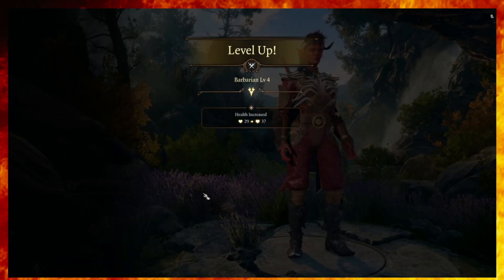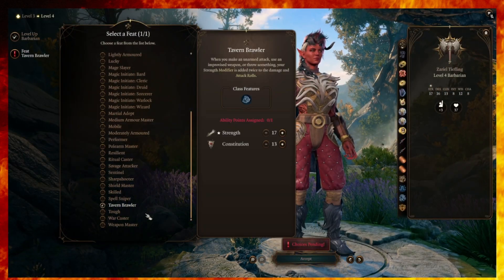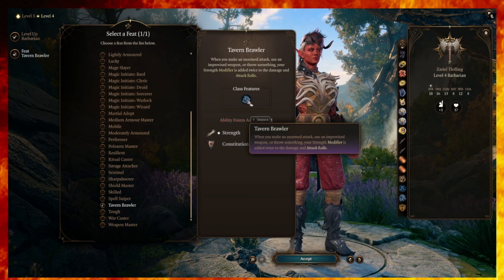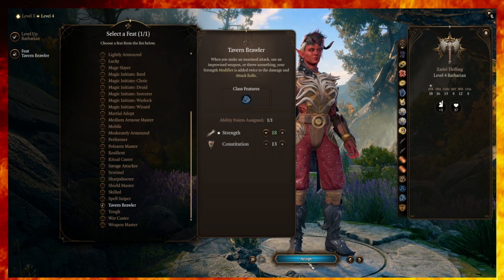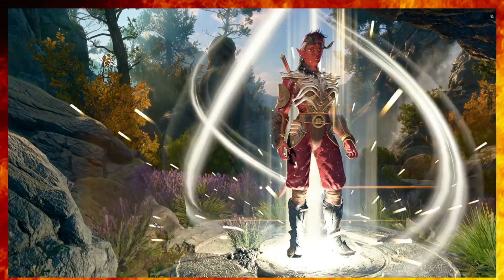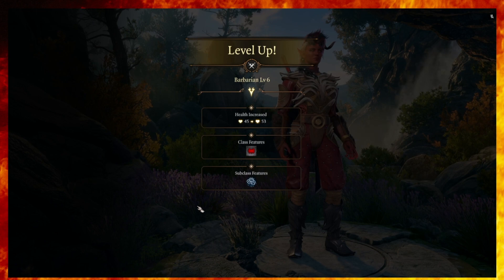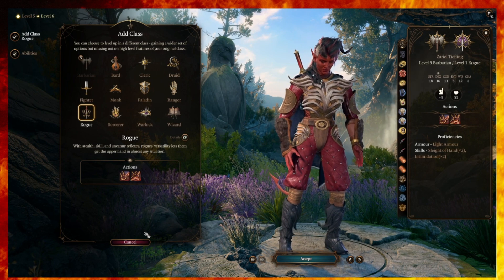Level four is key, and at this point we want the Tavern Brawler. What Tavern Brawler does is give us the ability to bump up Strength, and also to add our Strength modifier twice to damage and attack rolls. So we're going to have a very high chance to hit along with Reckless Attack — it's going to be amazing. Level five is also key because that brings online our second attack, and that's early on in proceedings. Now at character level six, we can go into the Rogue and get that going — by level eight as a Thief — and then we're nicely set.